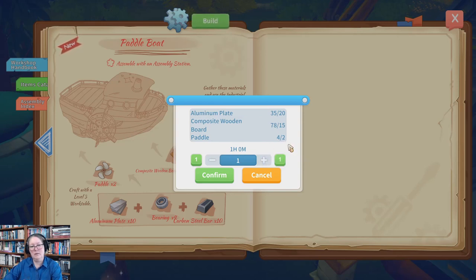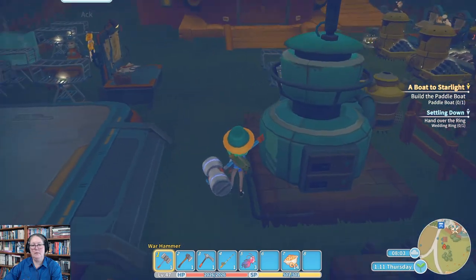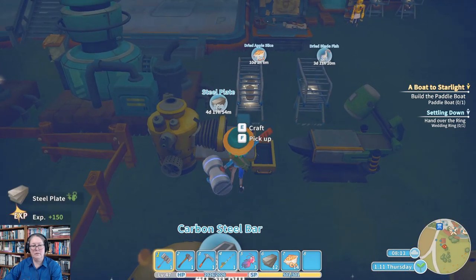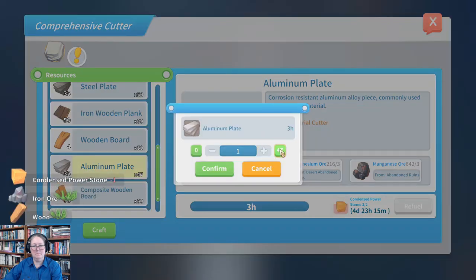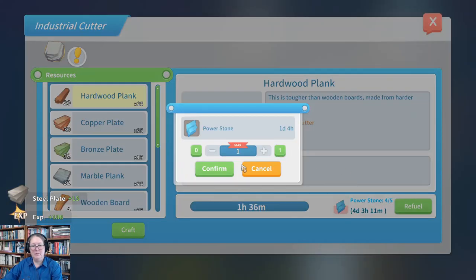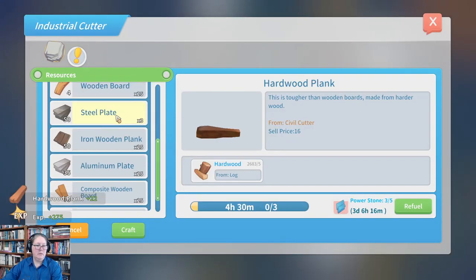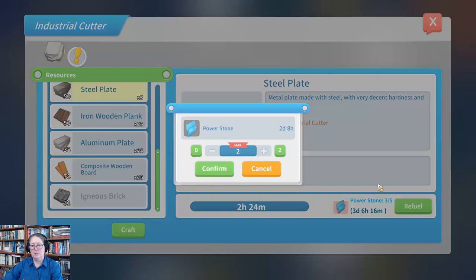Why can't I make more than that? Because I need my aluminium plate — I need five more aluminium plates. Let's do that. I'll build one boat and just leave it to cook while we get the aluminium plate for the next one, and then I'll take one down to the museum and see if the museum would like a boat. I need to get my carbon steel bars off the cooker.